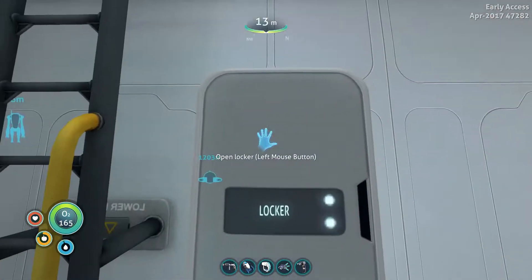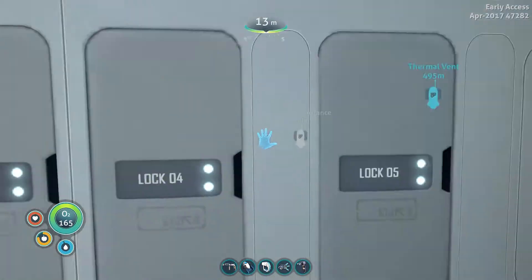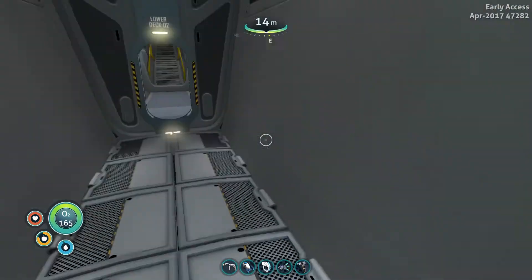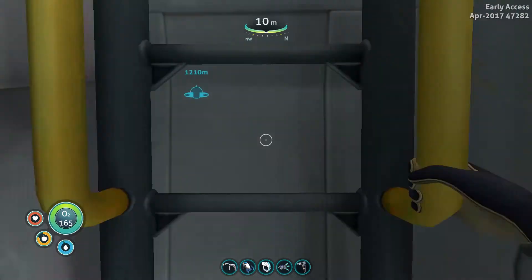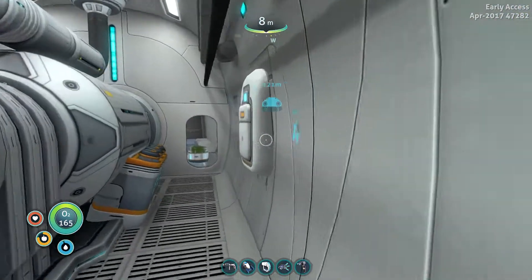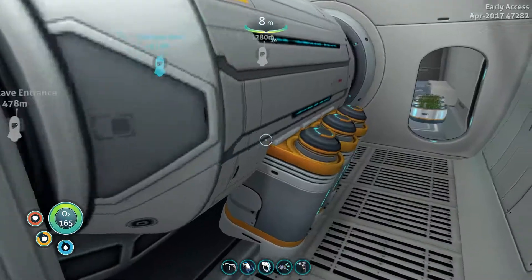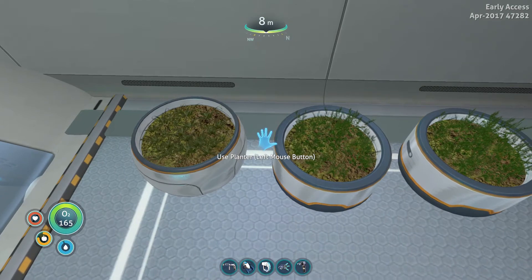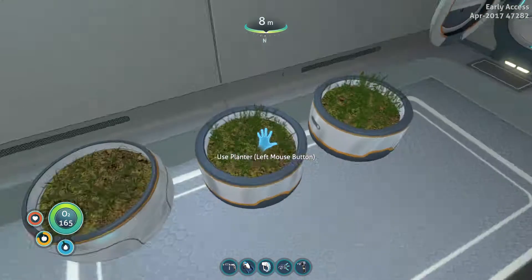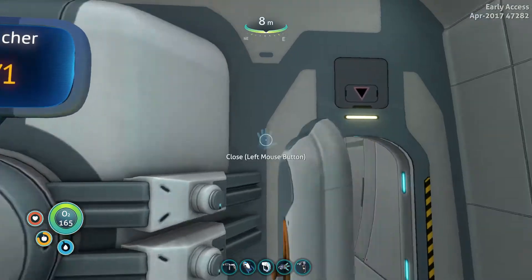In here I built a locker, which actually doesn't have anything in it at the moment. I somehow discovered and had missed that there is a cyclops upgrade fabricator here. So I built the first of the hull modules. I've also built some pots, because one of the things I want to do today is go visit the floating island and collect some samples to plant here for food. I have built a decoy, so you can see there's one in the decoy launcher.